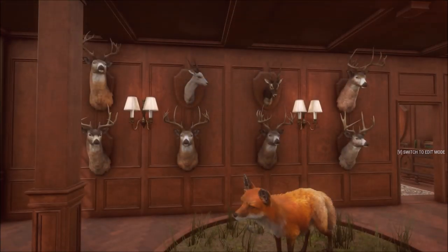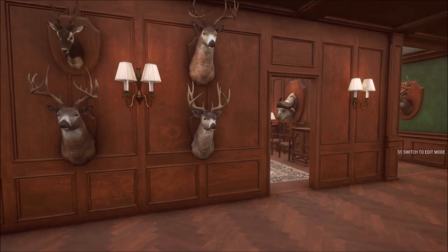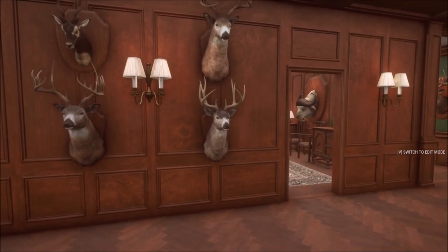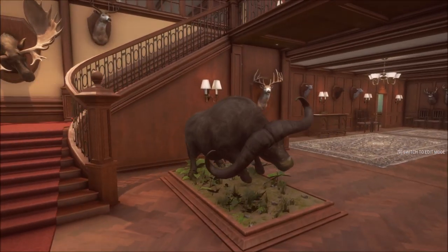These guys over here are not diamond but they look really cool, so we put them up on the wall — a couple of blacktail, a leucistic blackbuck, and a diamond blackbuck. This one was close to diamond, around a 940 blacktail. And here is our 1000 scoring OG rack diamond whitetail — an absolute monster.